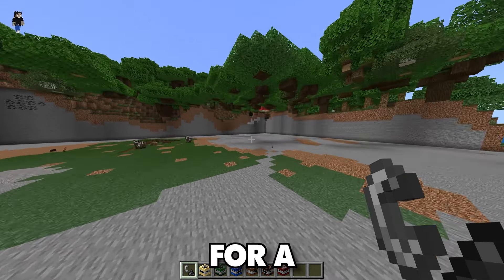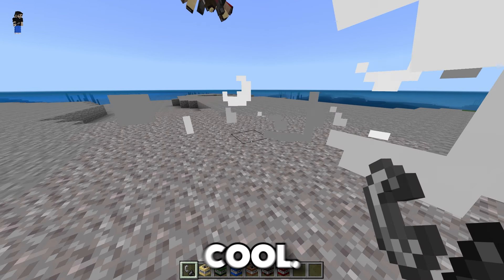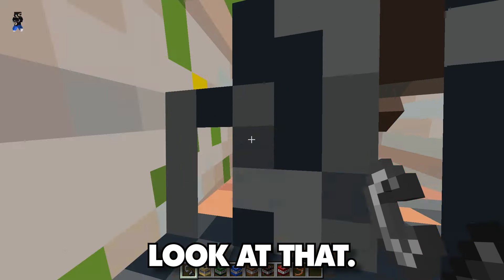Then we got flat TNT. I'm assuming this is gonna flatten everything out. Yep, made everything flat — this is really good for terraforming, actually, that's really helpful. And then we got the ocean TNT. I'm assuming this is just gonna make like an ocean probably. Oh, what happened to me? Where am I? Yep, it legit just made me inside of like an ocean. That was funny.